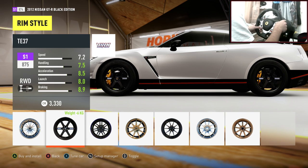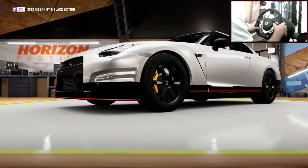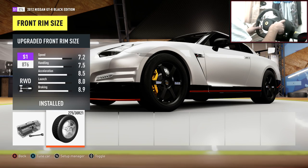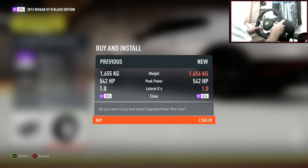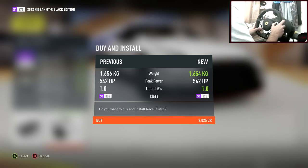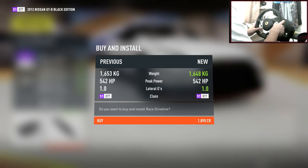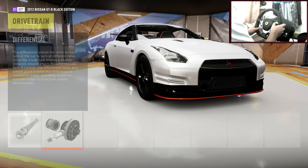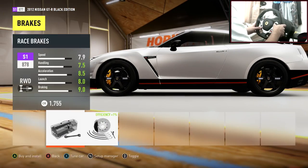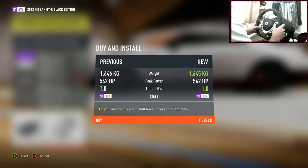Slapping the TE37s on and upping the rim size to 21s front and rear. For drivetrain, everything race as usual — we want to be able to adjust the gears and the differential. This tune will be going up on the storefront at the end of the episode, so if you don't want to go through all this yourself you can just download it. But if you do it yourself you can adjust the tune more to your needs.